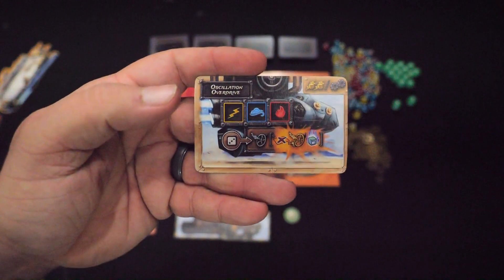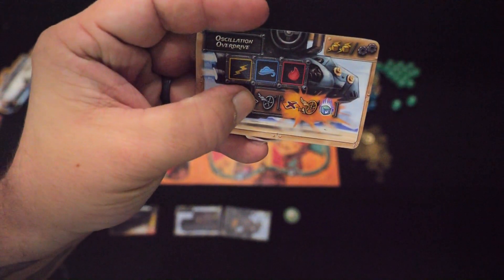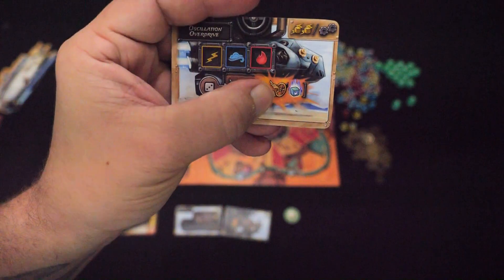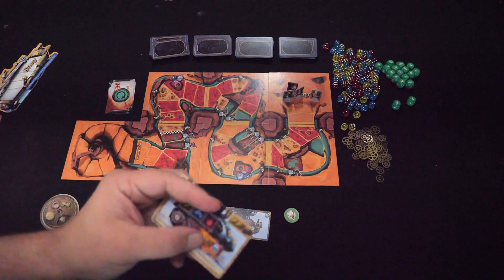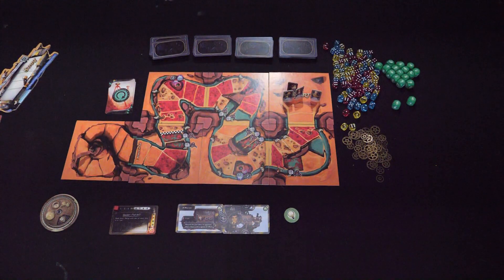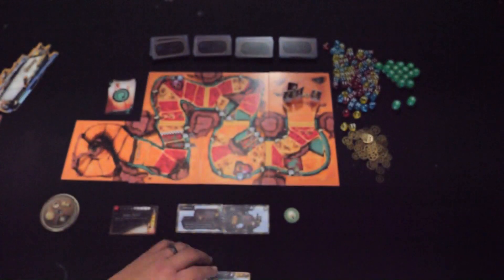This card is Oscillation Overdrive — it looks really super cool. I don't have anything on my starting contraption that actually moves me forward, but this one does. Pips of three or more give me movement. Also, if I want to, I can just destroy this part off my ship and get a smooth movement — a smooth movement means if the spot has damage on it, you don't take the damage. I'd also get a fusion die for destroying the part. You place the chosen card face down until everybody has picked, then everyone flips their card over and either attaches it or destroys it for resources. Then you pass the remaining cards to the next person — this event card tells me I'm drafting clockwise.